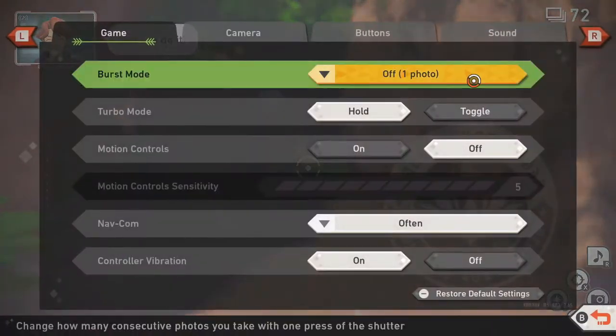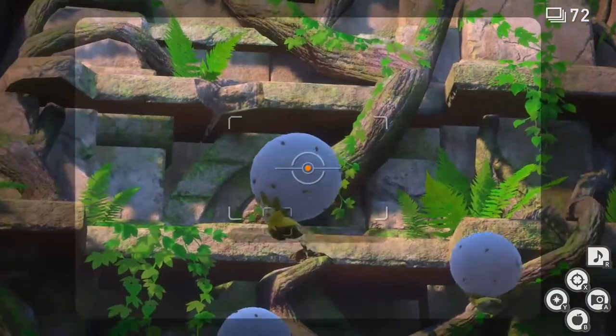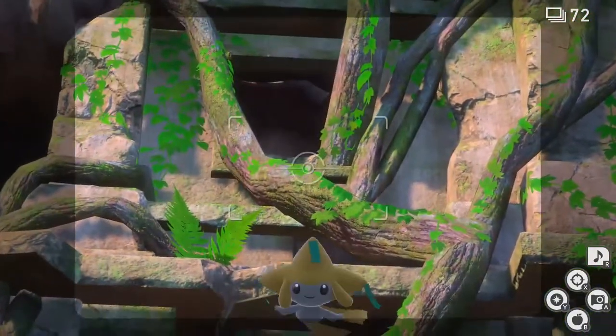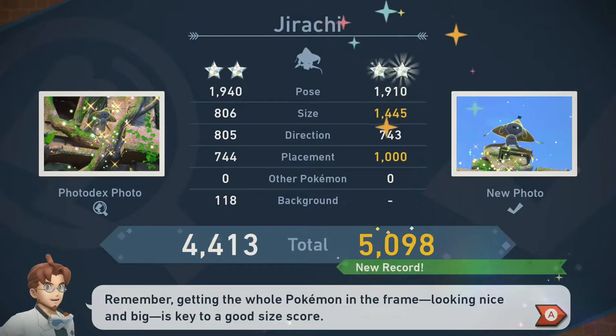Since I completed the main story, I'd like to go to my settings and turn burst mode onto 3 photos to ensure I get some good moments. For 2 star, follow the 1 star process again, only this time when Jirachi gets close, hit it with an illumina orb to prompt it to fly up and celebrate. While Jirachi is celebrating, unleash your camera for another fairly easy diamond status.